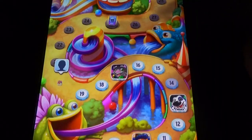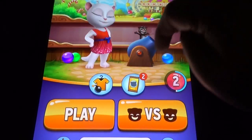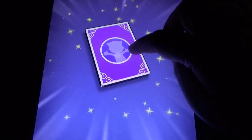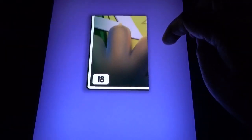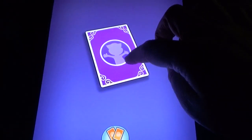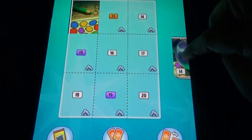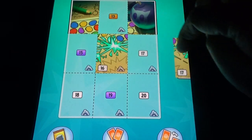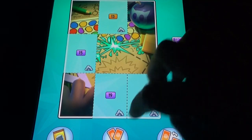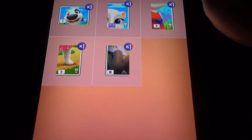Sometimes they ask you to use power-ups, which help in clearing the level. You can get two sticker packets at a time. You can also log in to Facebook to sell those stickers.